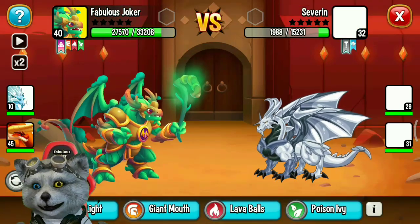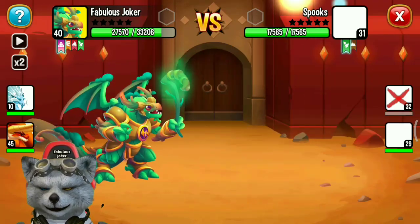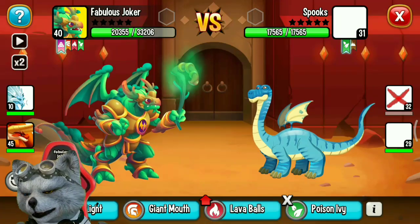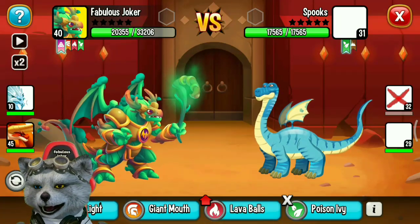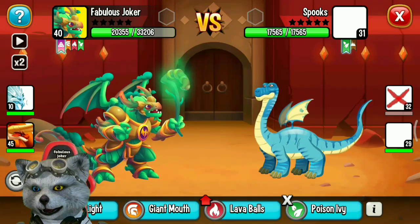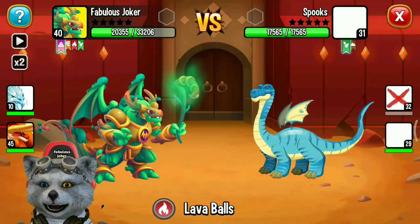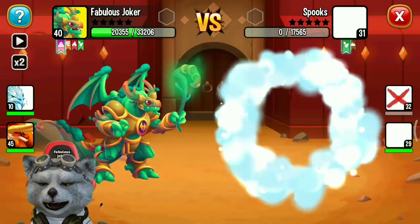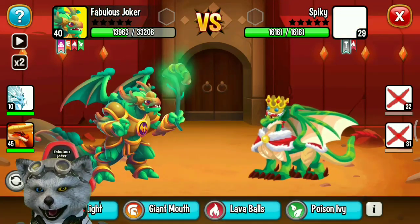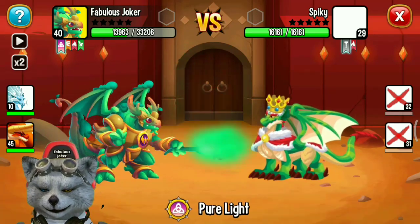Let's try his Pure Light attack — Pure Light has 15,000 damage on a normal hit. The next dragon has a natural defensive element, so I can deal critical damage with my fire element. Wow, 22,000 damage on a critical hit! Another metal defensive element, so I cannot deal any critical damage there.